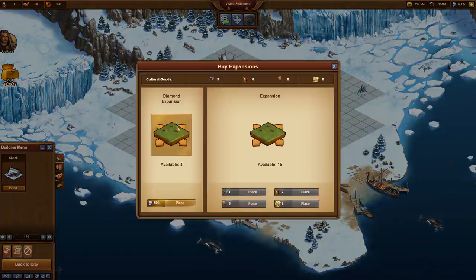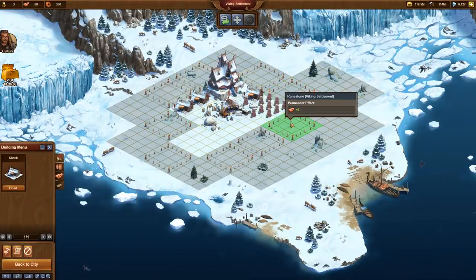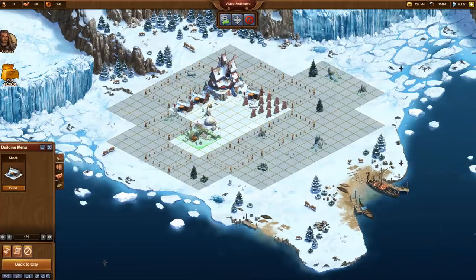There is a strong enticement to buy expansions with diamonds on the beta server. InnoGames gives away diamonds along with each test – this time they gave 2000. I easily could buy 4 expansions with these diamonds and quickly have great pictures for my videos. But I decided to resist, as I want to play exactly in the same way as I am planning to do on the player worlds in the future. There I definitely will not spend 2000 diamonds every 3 weeks for expansions.